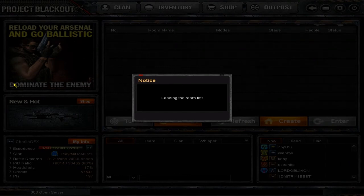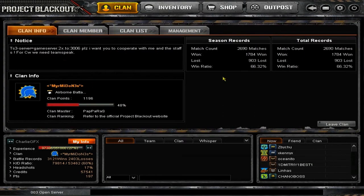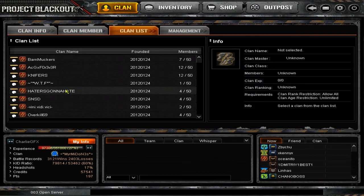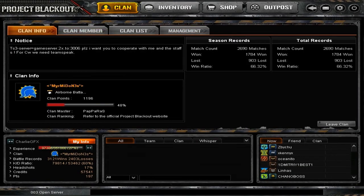The clan section has your info, records, clan info, and the XP of the clan, who owns it, and some ranking. Under Clan Members you can check your clan members. Clan List lets you check all the clans in the game. Management you can only access if you are Commander or Staff.